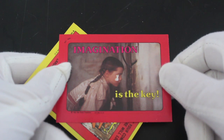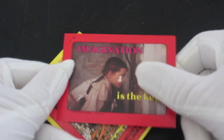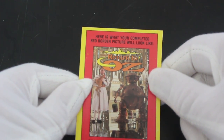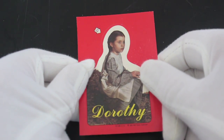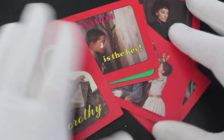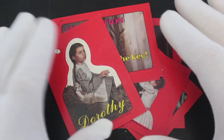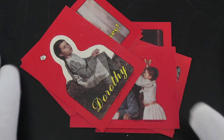Let's see what else we've got here. 'Imagination is the key' — yeah, I guess so. That's a good point, isn't it — imagination is the key. And here is what your completed red border picture will look like. So yeah, Dorothy's looking like she's gone back to Oz.